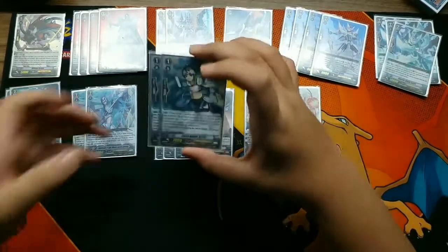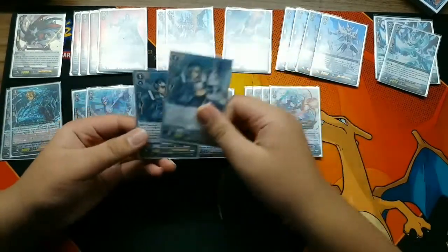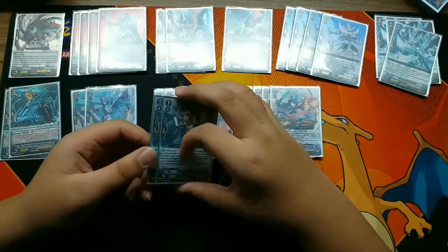Next is two stride fodder. Basically you can discard this for stride because when you discard it, it becomes grade three.